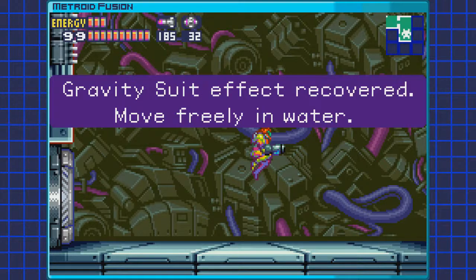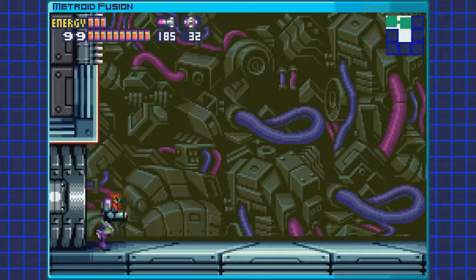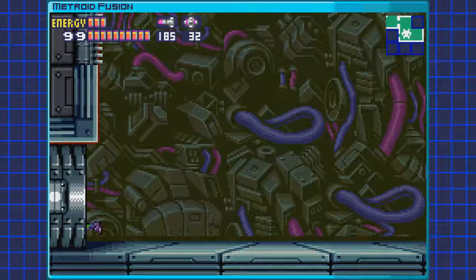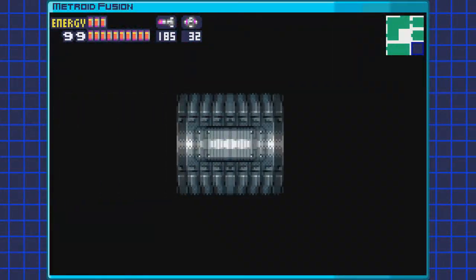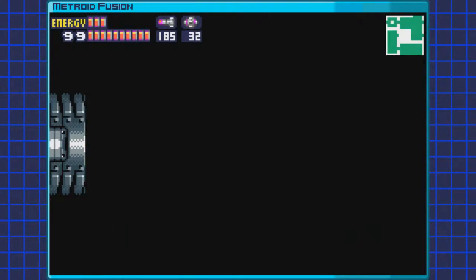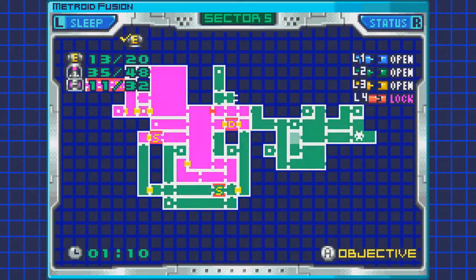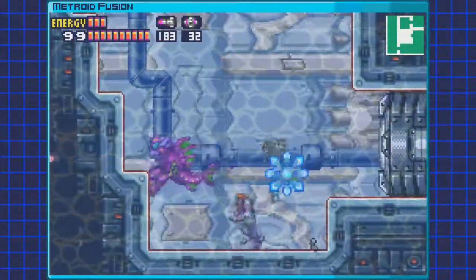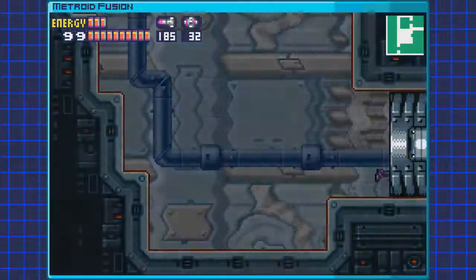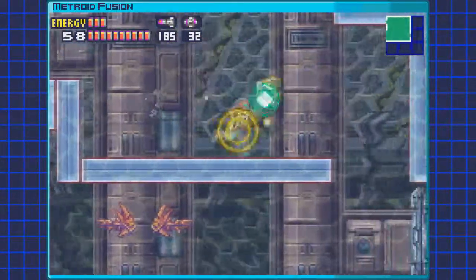For beating it, we do get ourselves the gravity suit. I have to say, I really do like the gravity suit in this game — it's purple with green highlights for the old suit parts. Since we got the energy tank that was on the left side here, we don't have to go back for that. So if you missed out getting it on the way down, you can just go back and get it now. That'll save me a little bit of time.